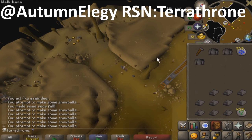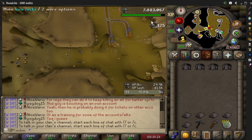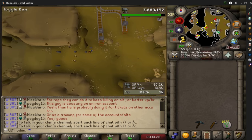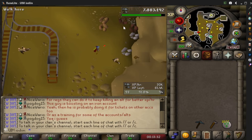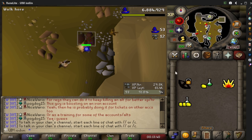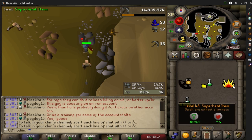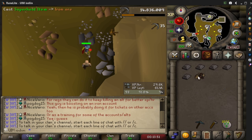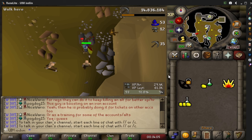Alternatively, the other way to 3-tick mine iron without snow is to utilize auto-retaliation on an attacking dwarf. Dwarves attack every 5 game ticks, so we can utilize the auto-retaliation mechanic before each iron rock spawns. The superheat spell is used to prevent your character from attacking the dwarf on top of smelting the bar. Since this method also requires you to mine the first two rocks before tick manipulation begins, it is theoretically the same speed as snow mining. However, it does require some babysitting of the dwarf to make sure he doesn't get stuck. Still, 30k smithing XP per hour is achievable. At low defense, the dwarf can out-damage your healing ability, so armor may be utilized to counteract this.